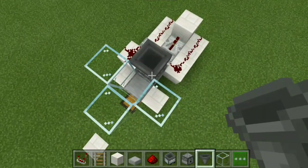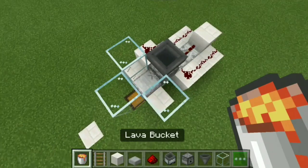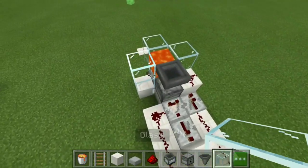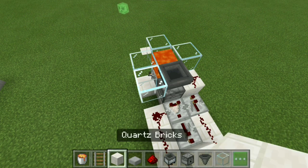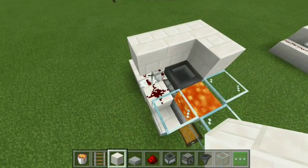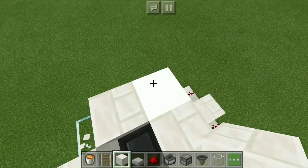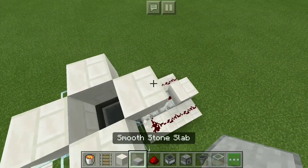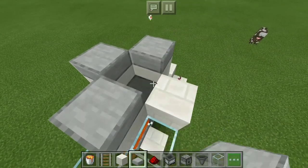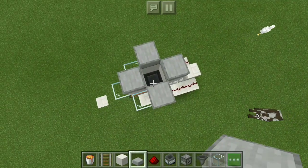On top of this hopper is where you'll be putting the chickens. But first we have to make the cooker — the cooker is lava, this is Minecraft's oven. Lava equals Minecraft oven: in real life you put your chicken in the oven, but in Minecraft you chuck your chicken in the lava. Then place solid blocks in a ring and break out the corners. Use slabs here because it's very resource efficient — otherwise you waste an extra block.